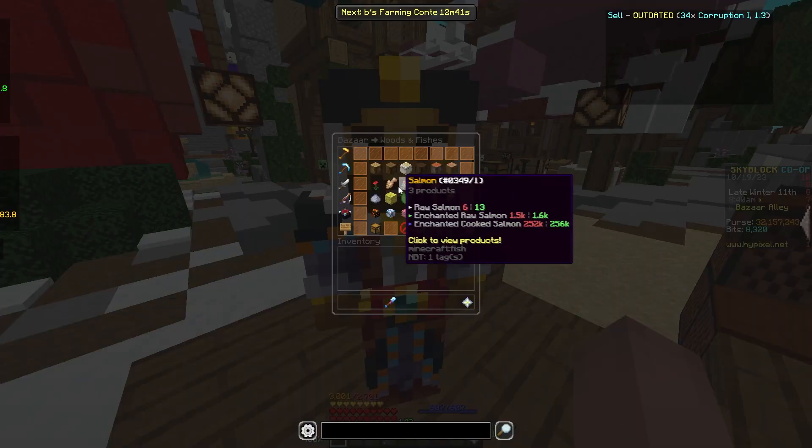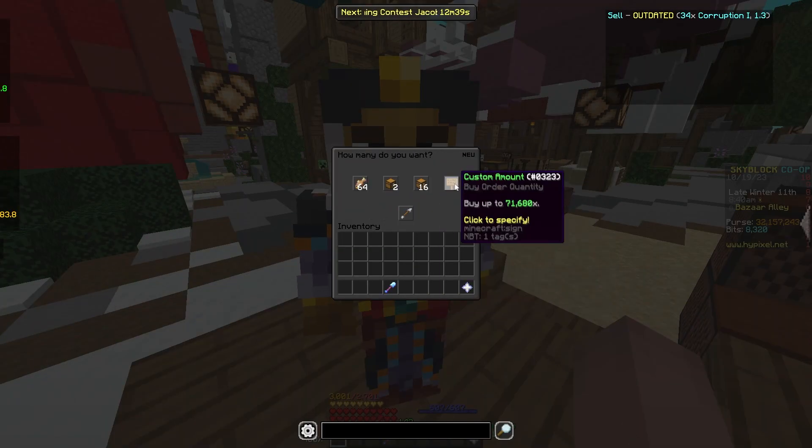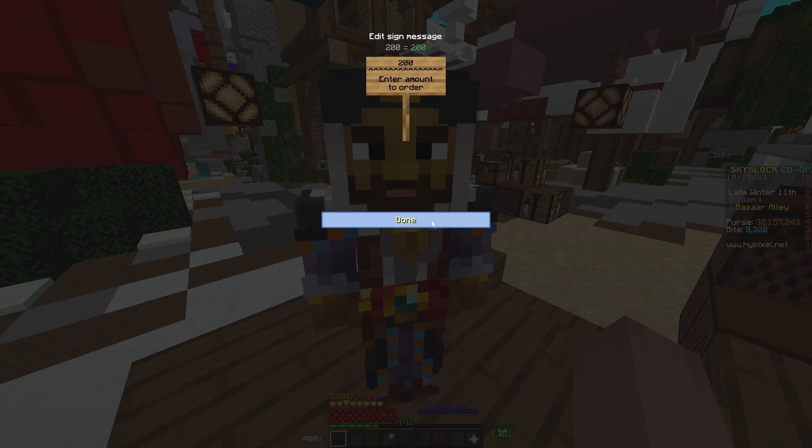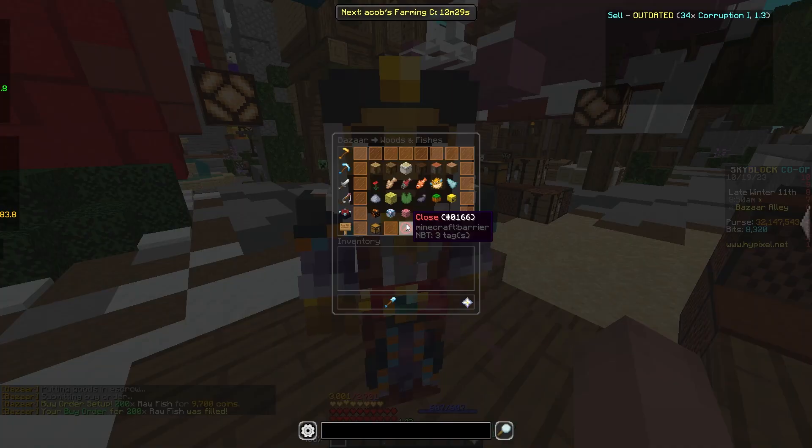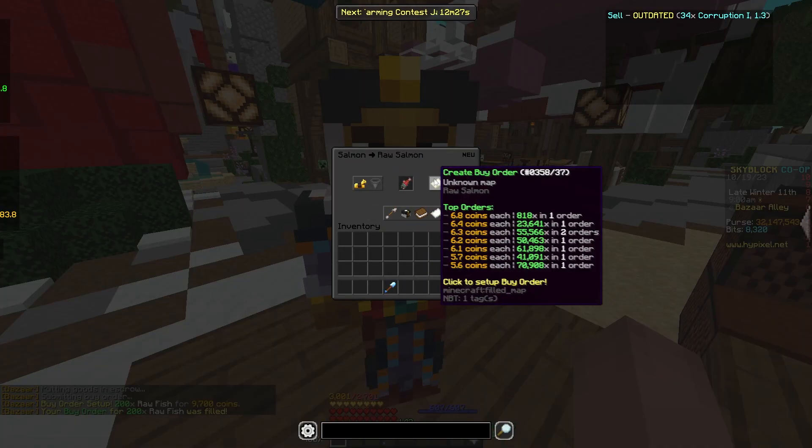The first thing you'll do for this flip is make a buy order for 200 raw fish. After that, put a buy order for 100 raw salmon.